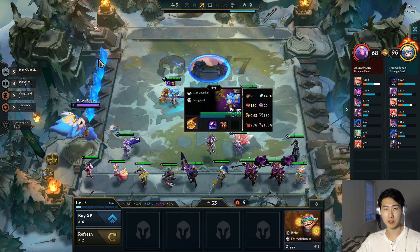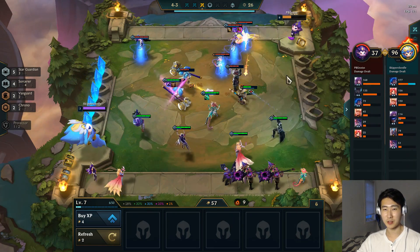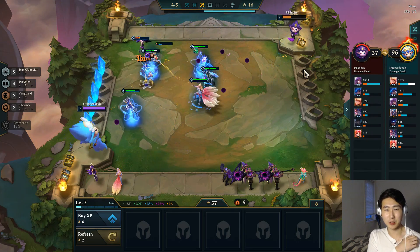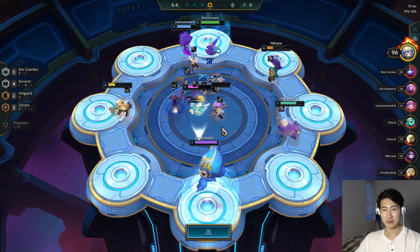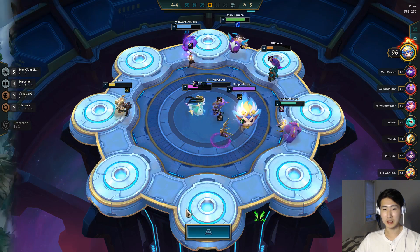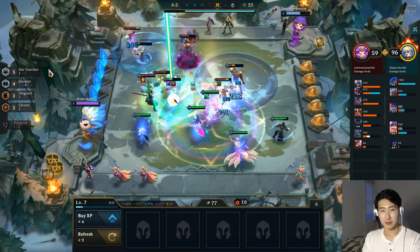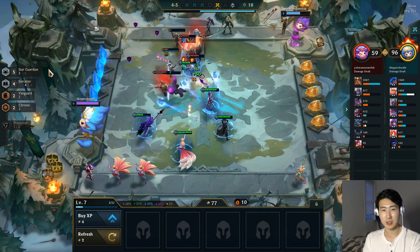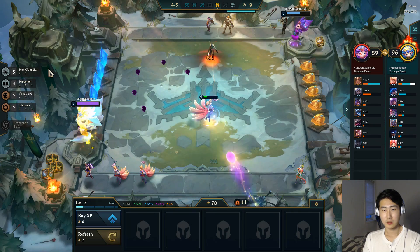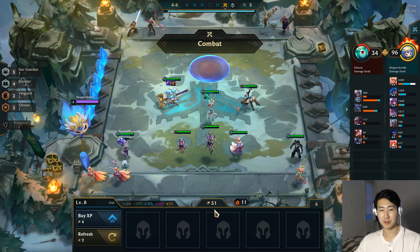Wukong's ability is Cyclone — basically his ultimate from the main game, just doing a ton of spinning damage. He's mostly giving us the tank and Chrono bonus here. I can't grab Thresh but we'll go for a bow. We could make a Rapid Fire Cannon or Titan's Resolve, but I still want to try for a Guardian Angel for Niko. She's a frontline mage. I'm just win-streaking hard right now — I'm on an 11-game win streak.